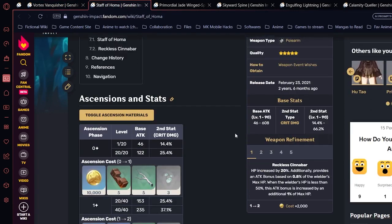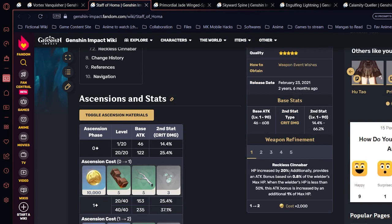The second weapon is Staff of Homa. It uses crit damage as its secondary stat and increases HP by 20%. It also provides an attack bonus based on 0.8% of the wielder's max HP. When HP is below 50%, the attack bonus is increased by an additional 1% of max HP. The below-50% part is less relevant for Zhongli, but the HP increase and attack bonus synergize well with his Ascension Passive 2.